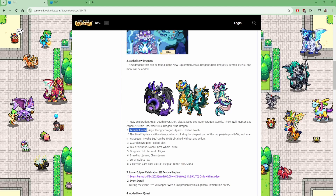We get new Temple Estella, we get Argo, Hungry Dragon, Agarus, Undyne, and Noah. If you did the story, you might be familiar with Noah. Noah appears with a chance when exploring the deepest part of the temple, stages 41-50. And when he appears, Noah's egg can be 100% obtained without an action. So Noah will be guaranteed if you find him.